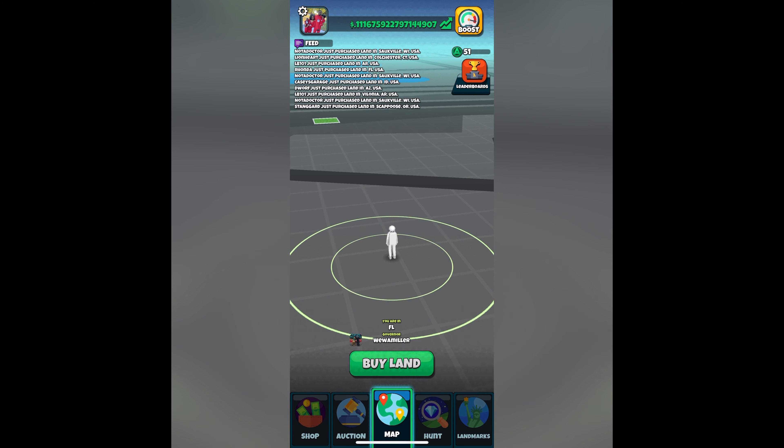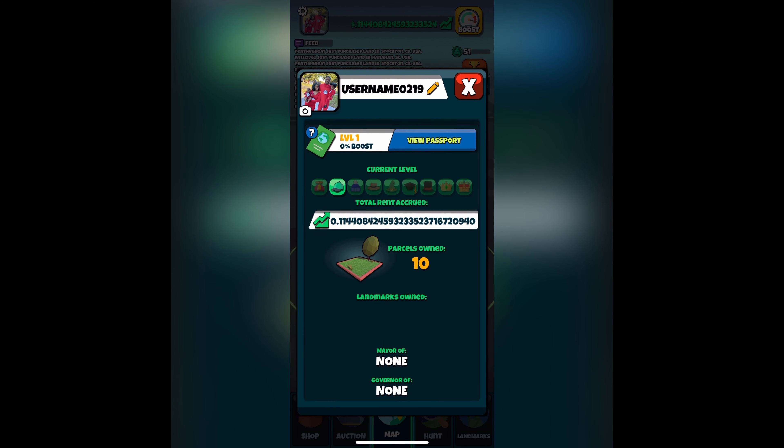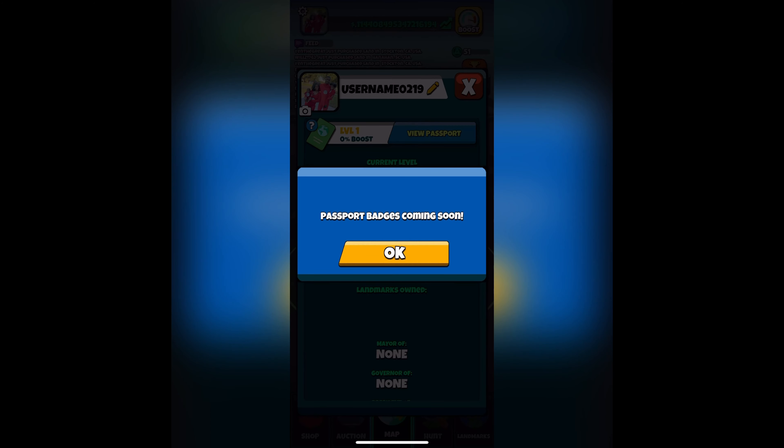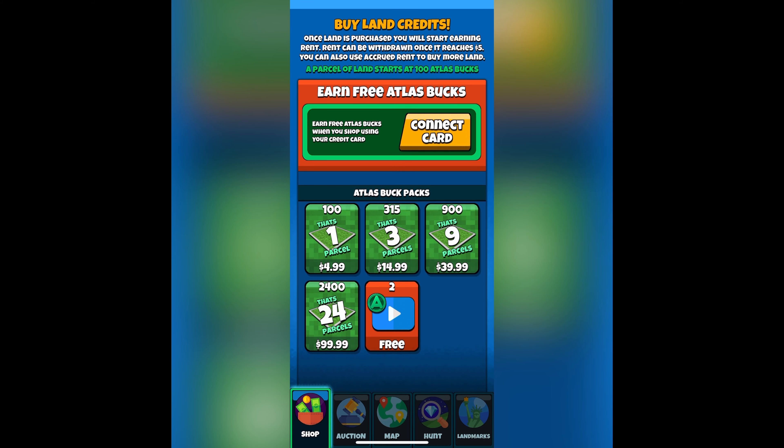As we go into the next part, you're going to see actually how much money I made. I only made 11 cents so far as of today and I only own 10 parcels of land. As you can see, we have passport badges coming soon — there's going to be a lot of things coming soon. And the price of one lot is $5, which is 100 Atlas bucks.